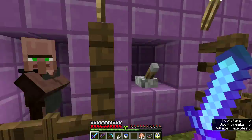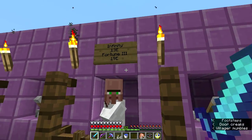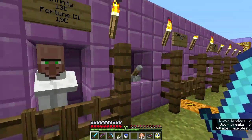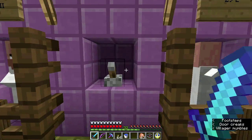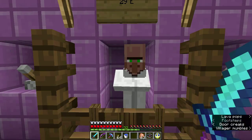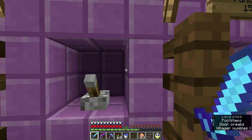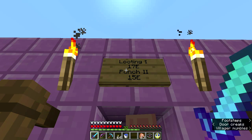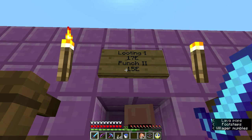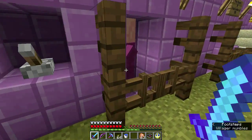We have our toolsmith and our little farmer. Let's review the villagers we have: infinity and fortune 3. Infinity for 13 is pretty good. Respiration 3, which could be useful but it's expensive — useful for building a new helmet. Looting 1 — not great, would like looting 3, but it's a start. Punch 2 for 15, which is okay.